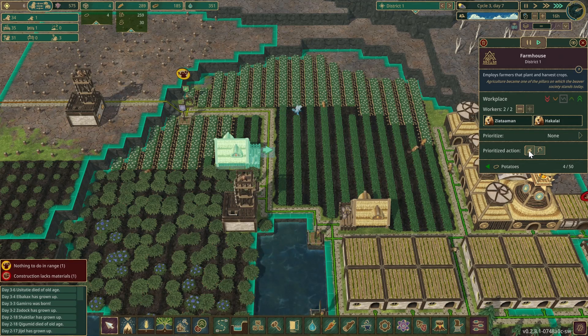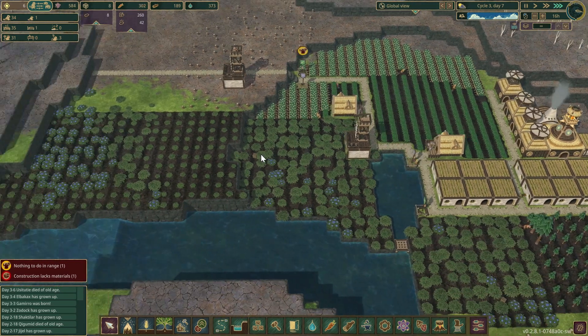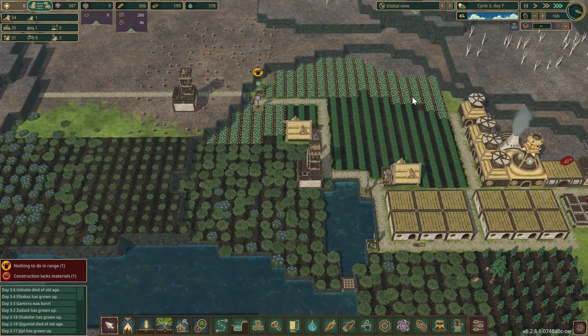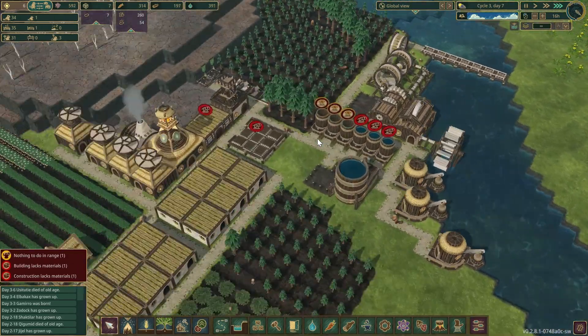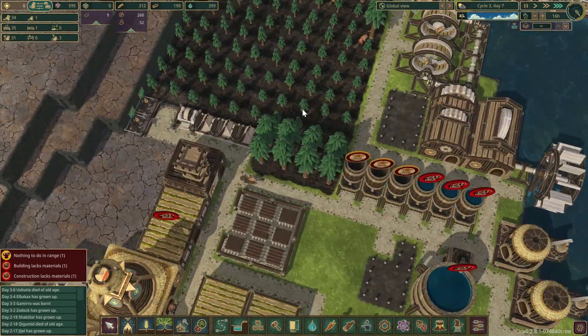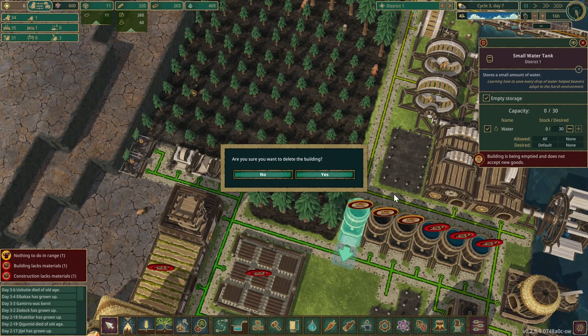Once we see the potatoes fill up too much we'll have to put in another grill. If you've got two farmhouses, have one prioritize planting and the other prioritize harvesting — that way you get a good mix and don't run out of food like I did the first time.